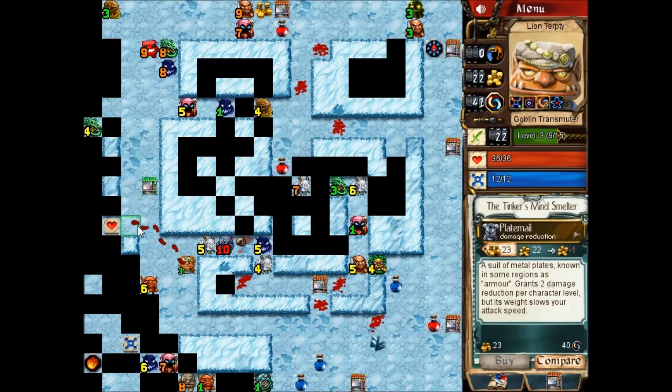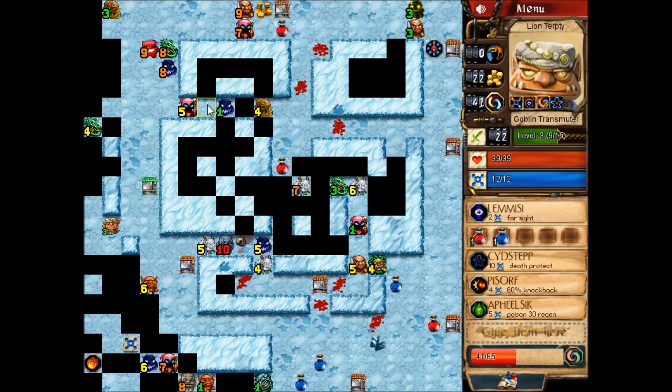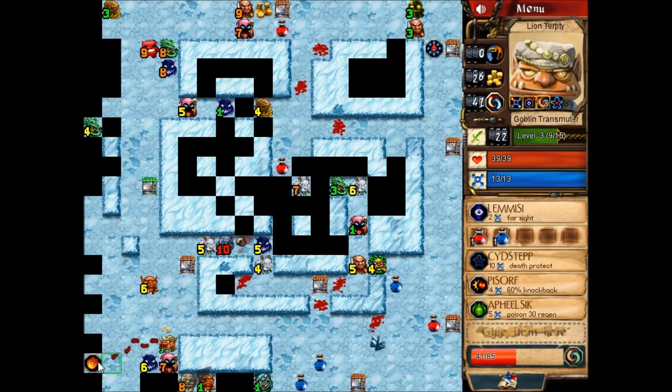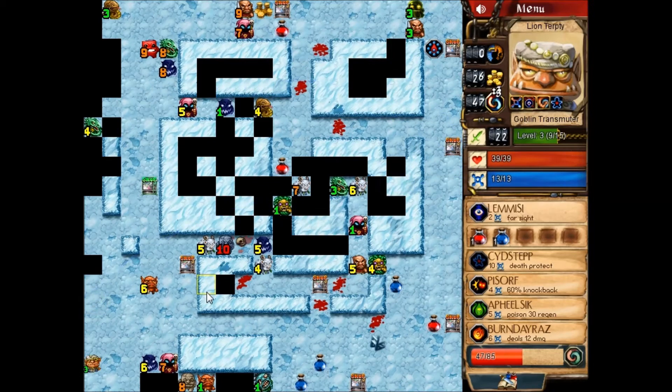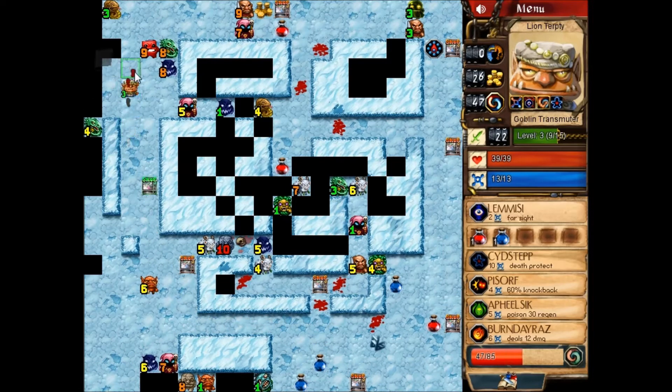Nothing yet. What else am I killing then? More level ones, more level twos, something along those lines. I can't even get in there — I can't fight level threes yet. This one might be partially based on luck because I need that balance dagger, period, end of sentence. I might as well hang on to this — never know when it might come in handy. A few more Lemme-Sees. Maybe I can buy something and recycle it. I do need twelve more gold for a balance dagger though, so I have to be careful. I'm almost out of darkness — a little worrying.